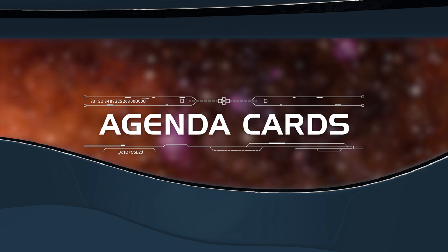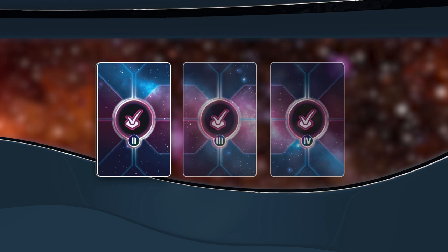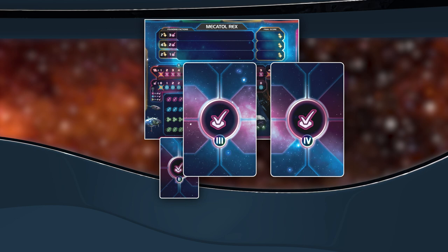With Mechatol Rex in place, it is time to prepare the agenda cards. These cards represent political upsets that must be resolved through diplomacy and voting. Shuffle the Stage 2 agenda cards, choose one at random, and place it face down below Mechatol Rex. Then do the same for the Stage 3 and Stage 4 agenda cards.